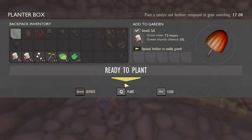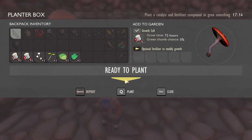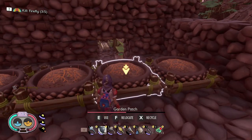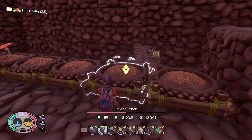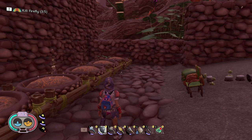Once you plant these, don't walk away — make sure you hit Q to actually plant them, because if you just put them in and walk away they're not going to grow. As soon as you hit Q it gives you the time to harvest, which is again 72 hours. Go down the row and plant all of these. Another good way to tell if you've planted them is that the plant will actually show up in the garden itself.